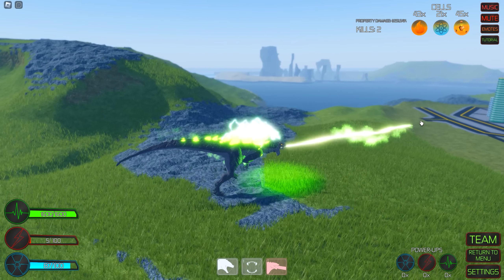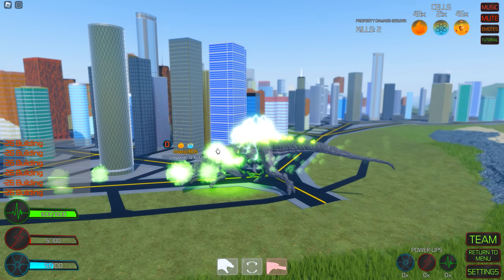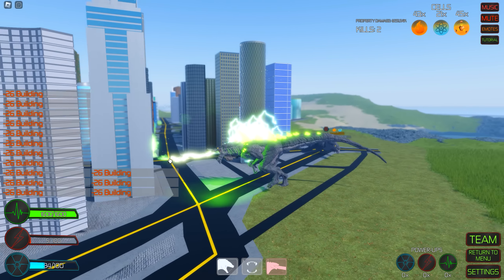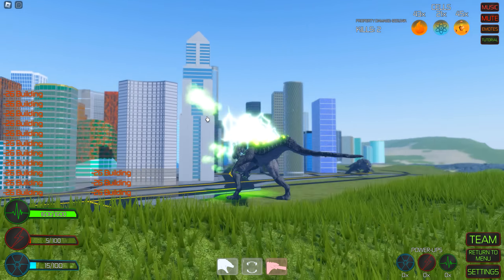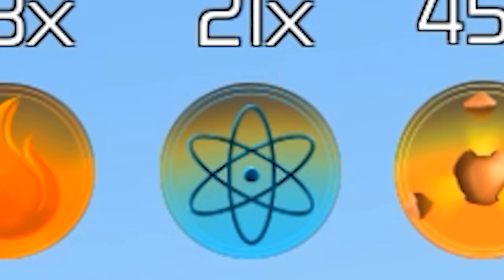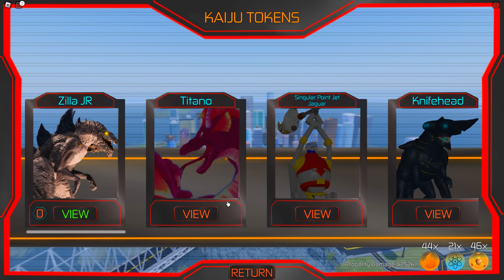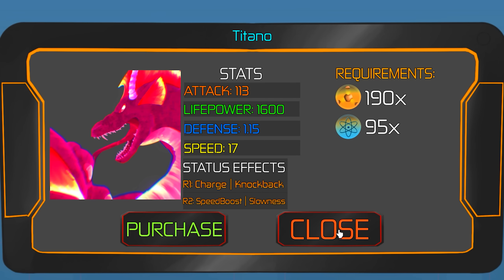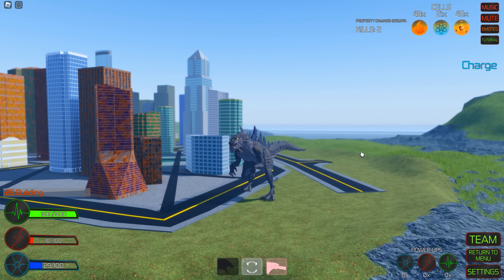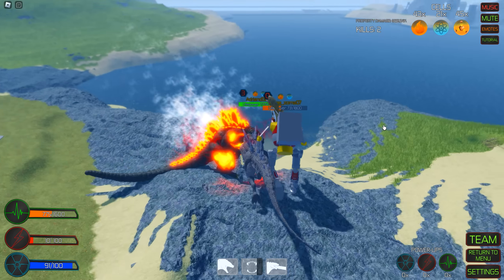Kaiju Online has a pretty interesting currency system. Instead of having the player just grind G-Cells or G-Tokens or whatever, the player gets three different kinds of cells: Rage Cells, Nuclear Cells, and Power Cells. Rage Cells are mainly used to upgrade kaiju, while Nuclear and Power Cells are used to buy kaiju. Interestingly, you only rack up property damage when you destroy buildings, rather than magically acquiring G-Cells.